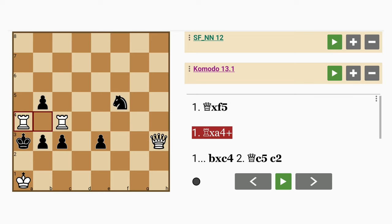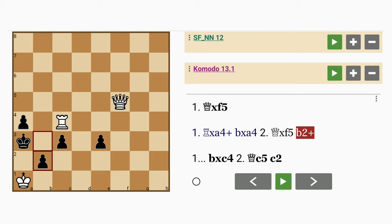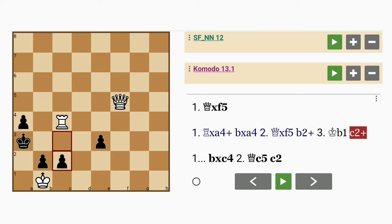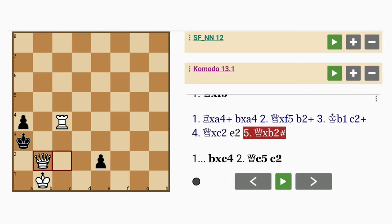Another way is rook captures pawn — white self-forks himself. Now black can capture the other rook instead. So pawn captures rook, queen captures knight, b2 check, king to b1, c2 check, queen captures pawn, e2, and queen captures pawn with mate. That's on the fifth move.